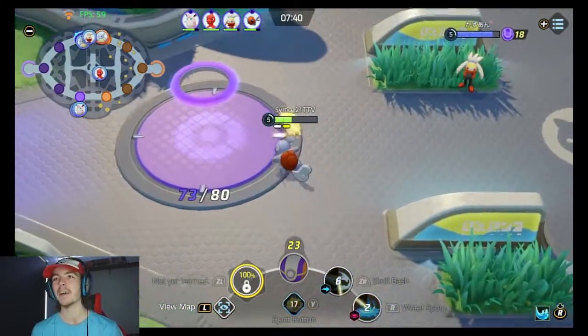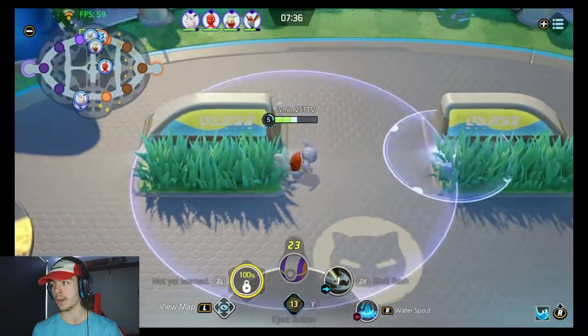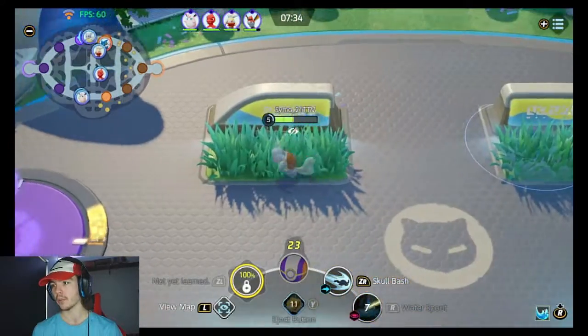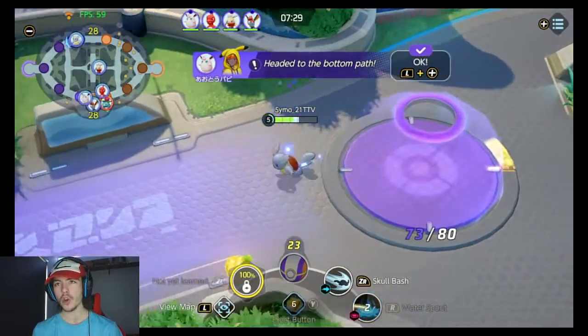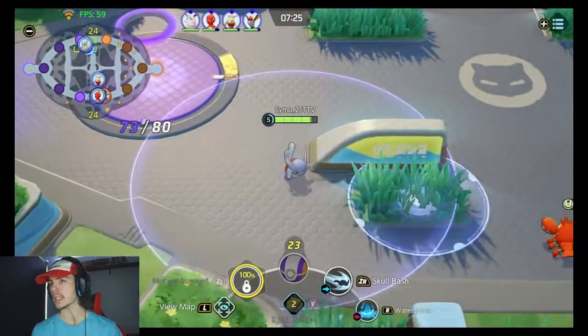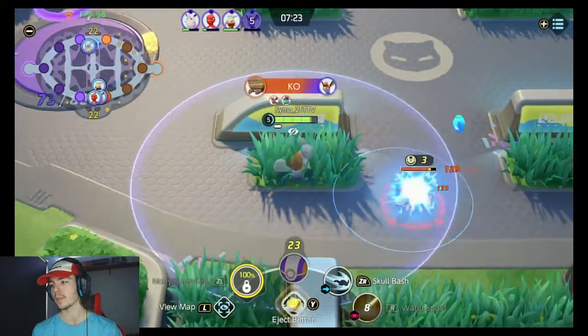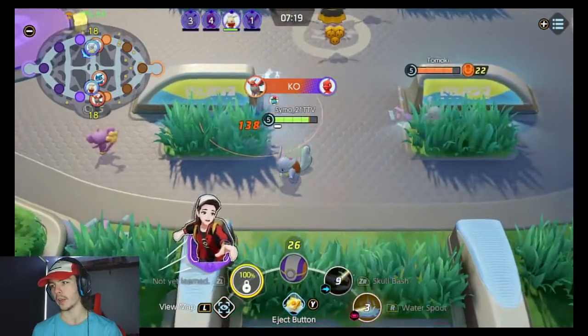He actually dodged it, but what can you do? We've got this. I remember I'm playing Water Spout and not Hydro Pump — that's the issue. He's not in the bush, or he might have been. I need to dunk these points to get some health back as well. Time to go down for Dreadnought in a sec, I think. Probably smart to go in a minute. Grab this caught fish if possible. Maybe they retreated and I can get a dunk. We got it — yeah, we're good.